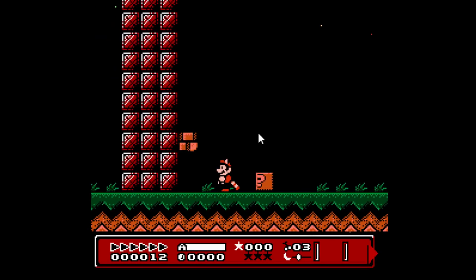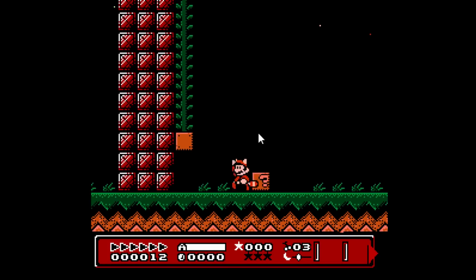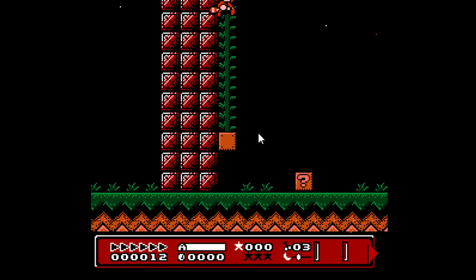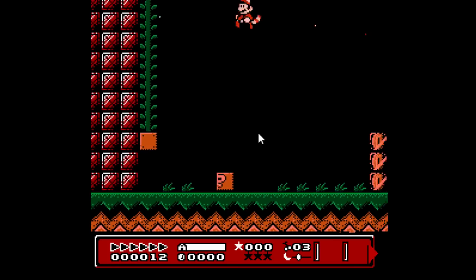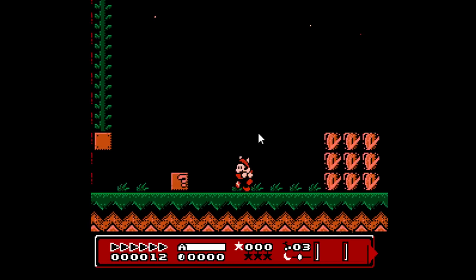I'm going to break open this vine and talk about climbing in the game. I changed climbing a little bit so that whenever you press A while you're on the vine, you'll actually jump off of it. This is something that was introduced in Super Mario World, and it's something I really had to add to my game.